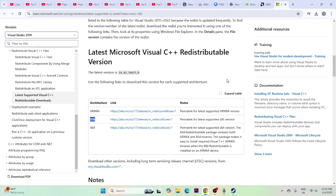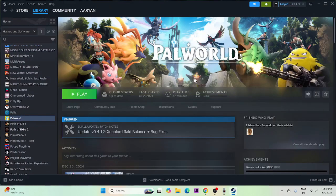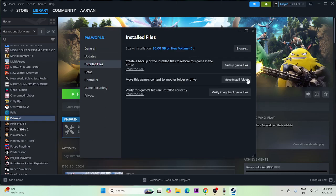If you're still having trouble after all these steps, verify the integrity of the game files. In Steam, right-click the game, go to Properties, then Installed Files, and click 'Verify integrity of game files.' This will cross-check every single file of the game and fix any corrupted or missing files. Wait for the process to complete.